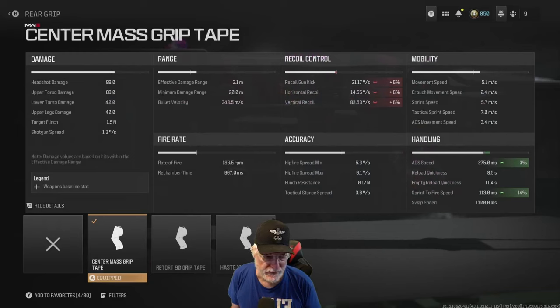The first thing I do is the center mass grip tape, and what I'm aiming for is the aim down sight speed. The ADS speed is okay for a shotgun, but I want to get it faster. Three percent doesn't give us much. I'm not worried about the recoil so much because shotties do have recoil. The gun kick's not bad at 21.17 degrees per second, and the horizontal recoil is not bad either.